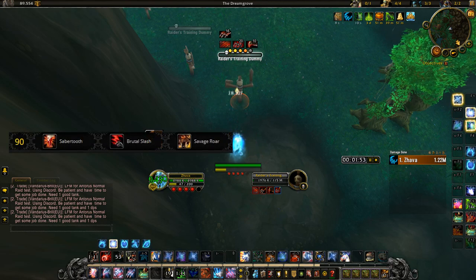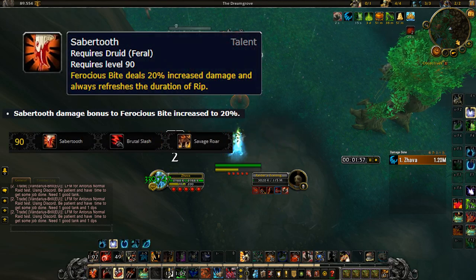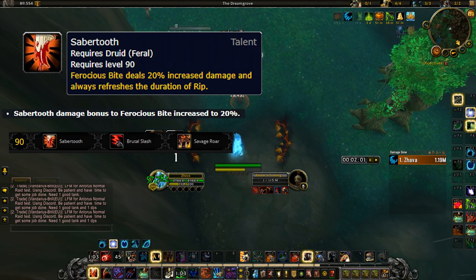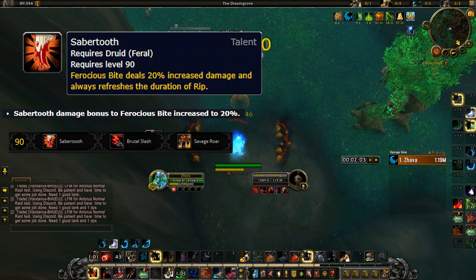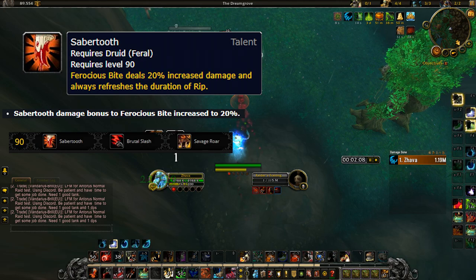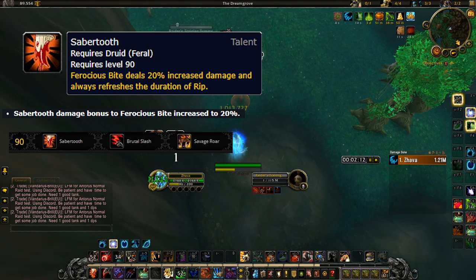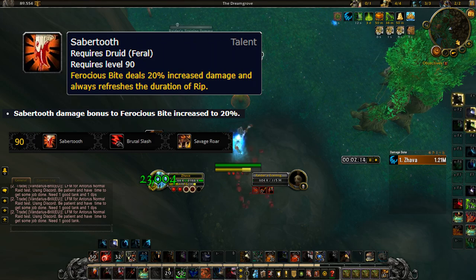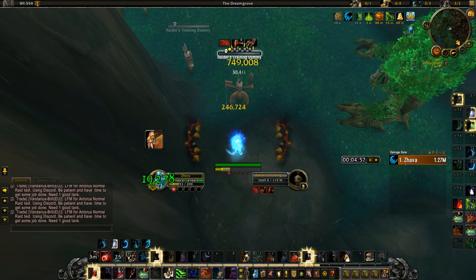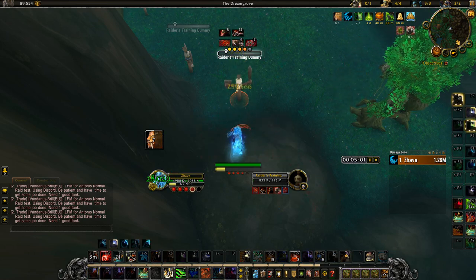Going up to the level 90 tier — Sabretooth does an additional 5% damage compared to live. I really hope Sabretooth becomes viable because I like the synergy with tier 21. It might also be really good for twins or council fights — being able to constantly have two or three Rips on the boss for the entire fight might actually be better than Brutal Slash. We'll just have to see.